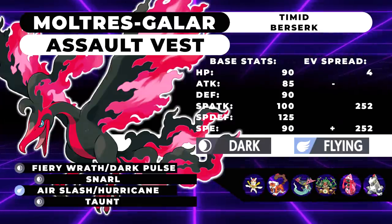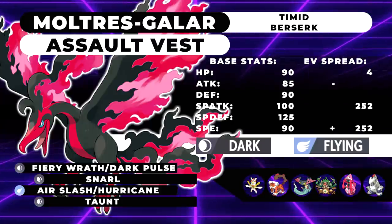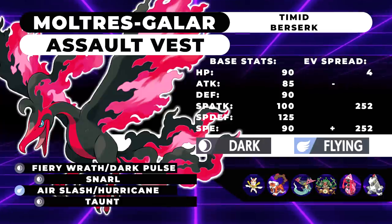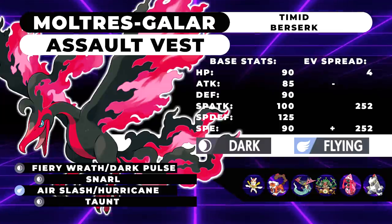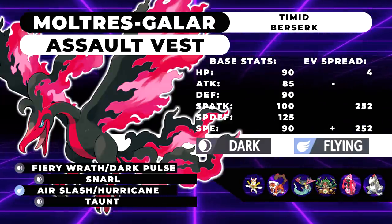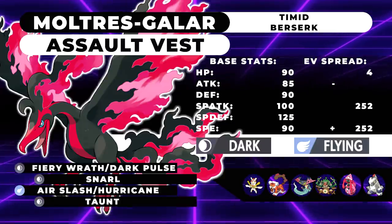Air Slash or Hurricane — it all depends on your team. If you're running a rain team, go ahead and run Hurricane every single time. If you're not, it's between Air Slash or Hurricane. If you're gonna Dynamax this thing — by the way, Dynamaxing this thing is going to eat every single hit, it's going to be so gross. If you want a more powerful Max Airstream, you can run Hurricane, however the trade-off is when you're not Dynamaxed, it is pretty inaccurate. So be careful with that. And the final move is going to be U-Turn.